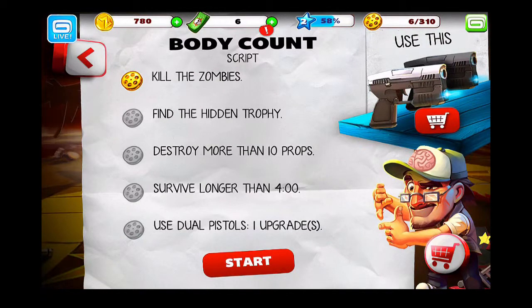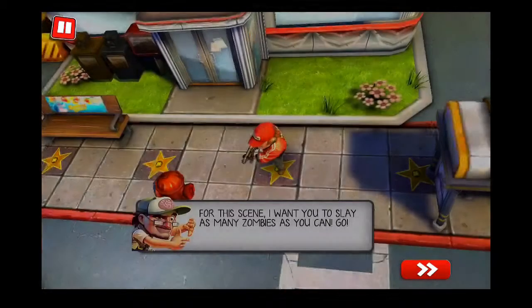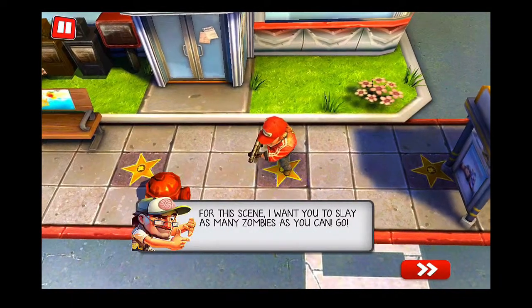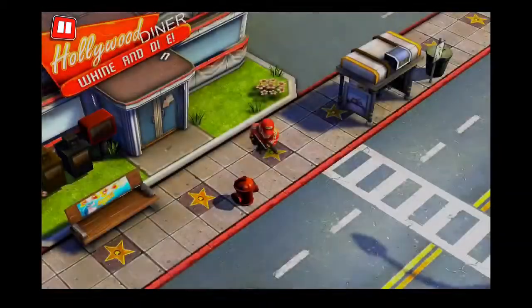You can see here's our script: kill the zombies, find the hidden trophy, destroy more than 10 props, survive longer than 4 minutes, and a duel to pistols. So we'll start. 'Do not feed the zombies — it only encourages them.' We've got a quick movie telling us that we want to slay as many as we can, and we begin.